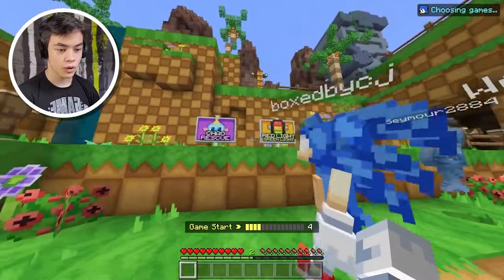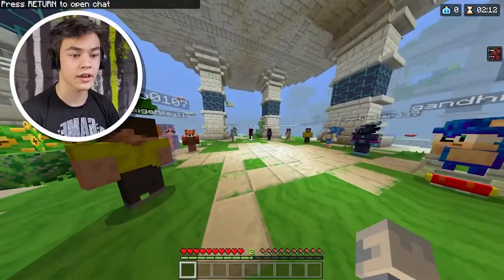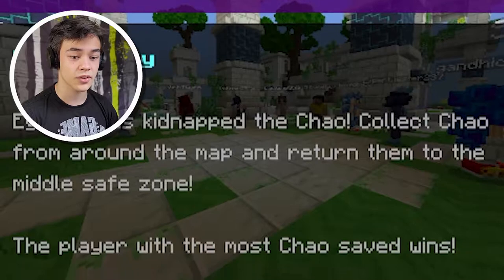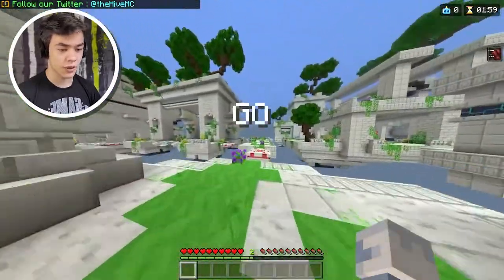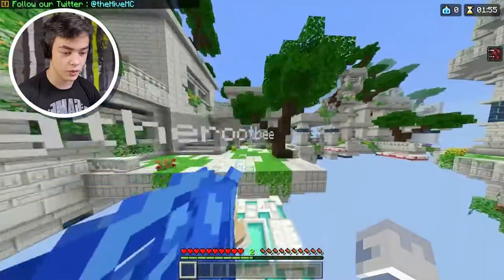This is cool. So we got Chow Rescue, Red Light Green Light, and Go Fast. How to play: Eggman has kidnapped the Chao. Collect the Chao from around the map and return them to the middle safe zone — the player with the most Chao wins. I guess we gotta collect the most Chao. I'm not too familiar with Sonic so I'm not entirely sure what a Chao is, but I think we'll figure it out.